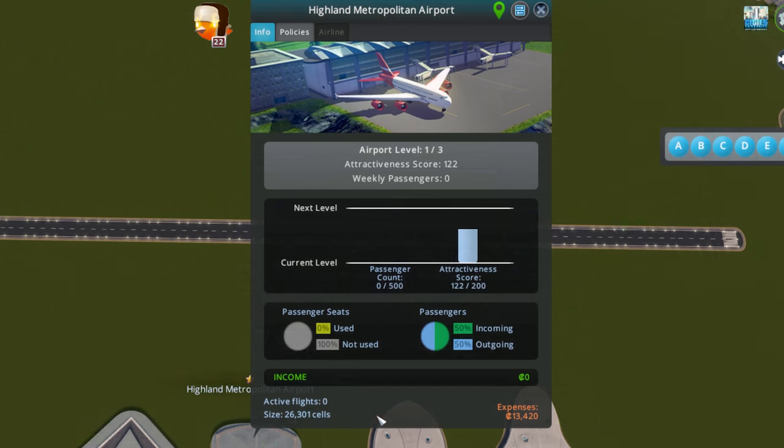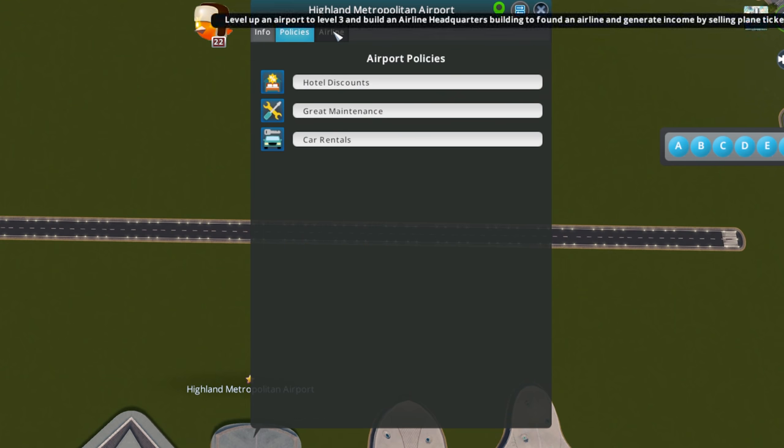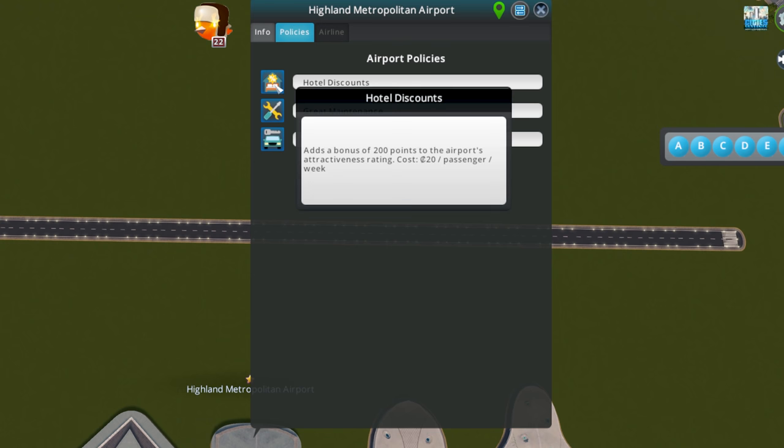In the airport info screen we can see what we need to do to level up to the next level. We need 500 passengers and an attractiveness score of 200. We also get some interesting figures: passenger seats, how many are used, incoming and outgoing passengers, income, active flights, size, and expenses. In my testing, you won't make money until you get your own airline. You can't get an airline until your airport is at level three.